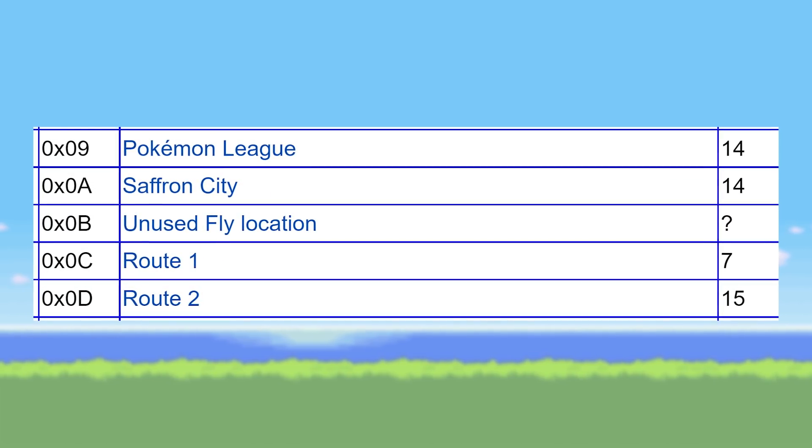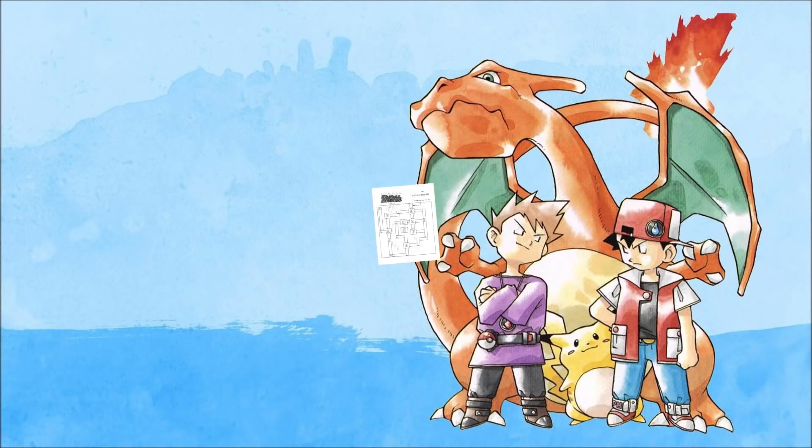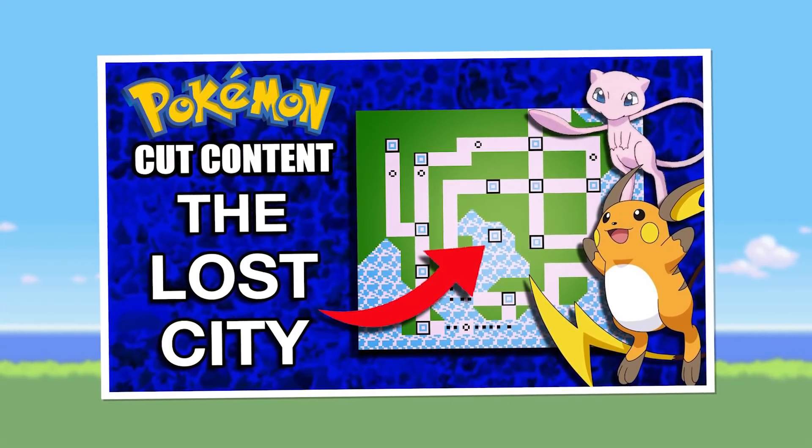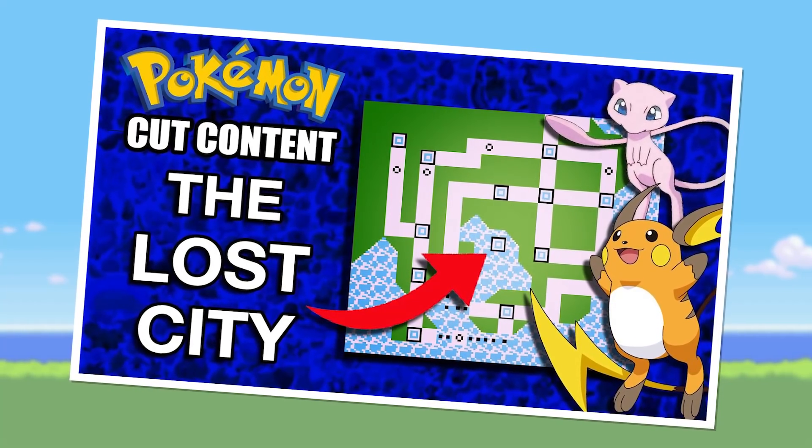Number 15. In Pokémon Red and Blue there exists an unused fly location in the game. There's also a city disconnected from the rest of the map shown in early artwork for the game. The Obsessive Gamer put together a great video exploring the idea of this lost city, so be sure to check out their video for more info.